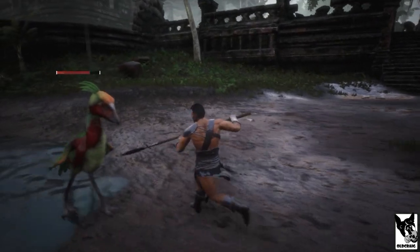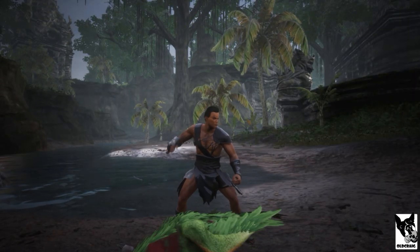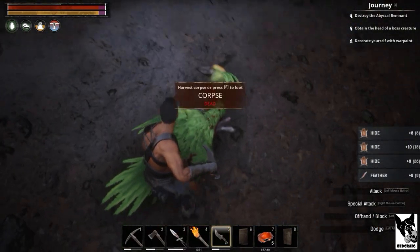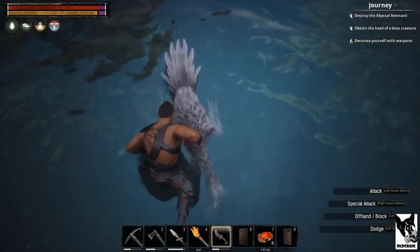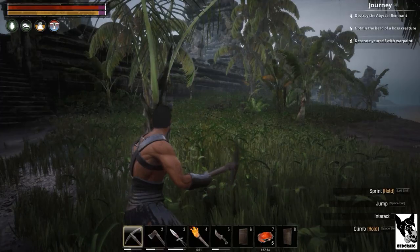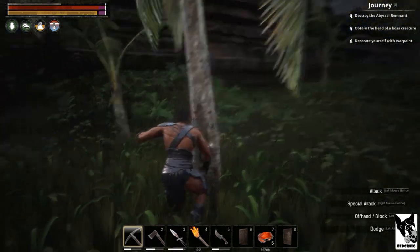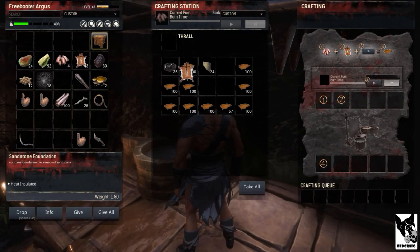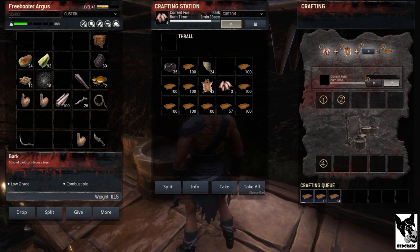You get tar by placing hide into a tannery. You can get hide from almost any creature in the game, including deer, crocodiles, rhinos, elephants, and even humans. The best way to do this is to kill the creature and then use a skinning knife on its body — you'll maximize your hide collection this way. Bring all of the hide you collect back to the tannery. Any hide will work, including hide, thick hide, reptile skin, fur, etc. Place it into the tannery and use bark to power it. Given enough time, your hide will be converted into leather, and a secondary output will be tar. Use the Tanner Thrall here to maximize your production.